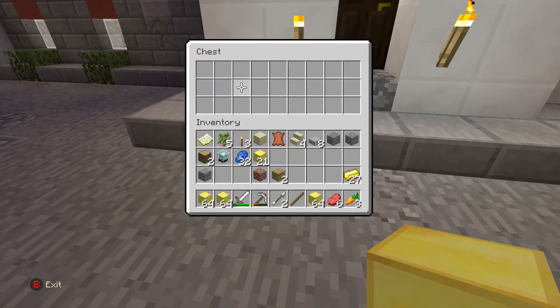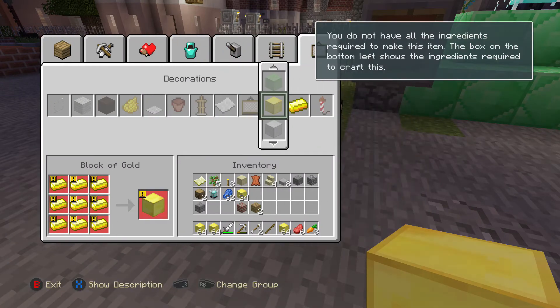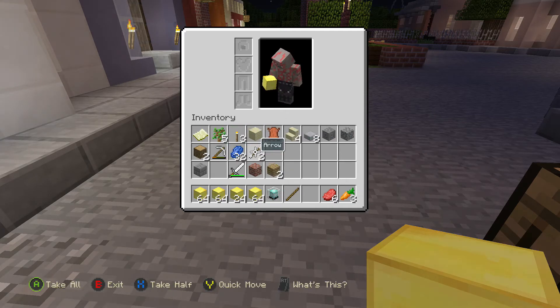This might take you a while if they fix the glitch fast enough. What you're going to need to do is build the following — I overkilled it just in case. You need a base of 9x9, followed by 7x7, followed by 5x5, followed by 3x3, followed by the topper, which is of course the beacon.